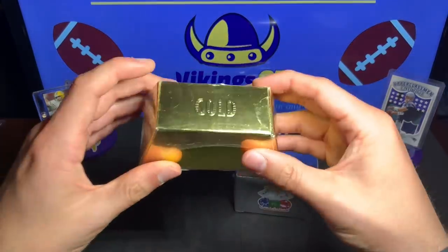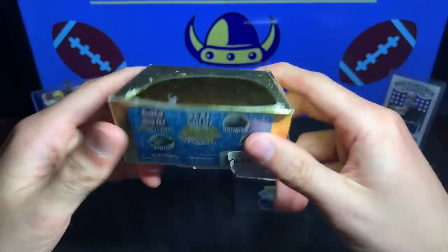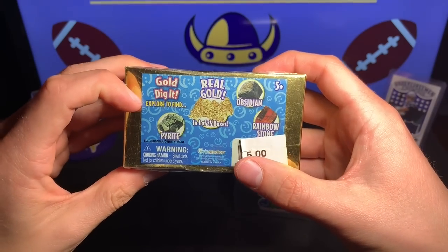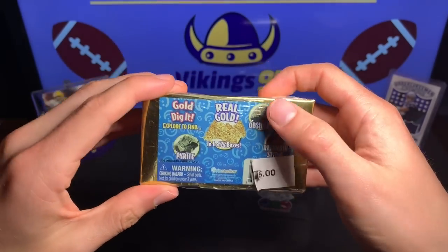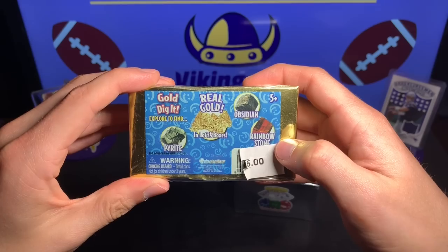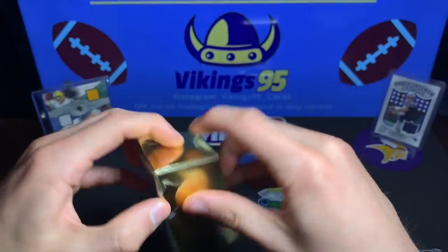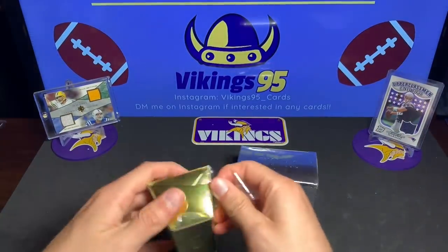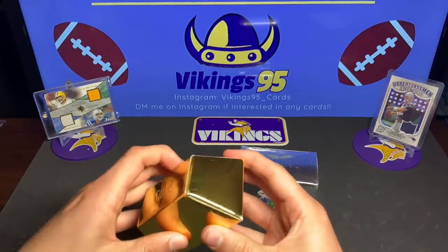Let's get into this. It's a little gold box — it says gold on the top. You gold dig it, explore to find, and you have pyrite, real gold in one of 24 boxes, obsidian, and rainbow stone. Again, I have no idea exactly what this is, but I thought it'd be fun to break regardless.